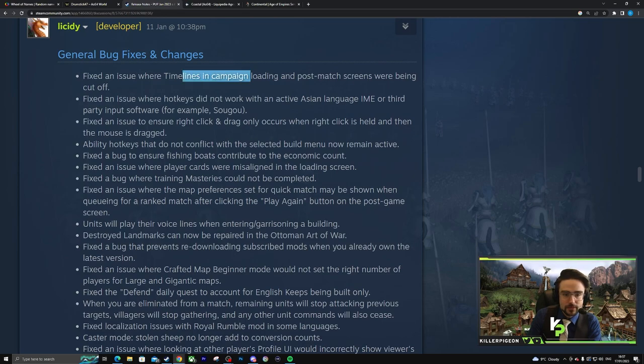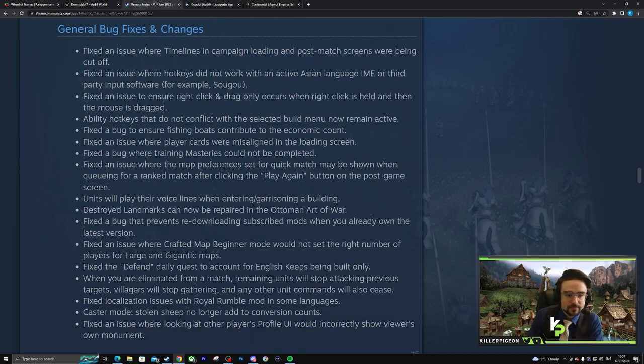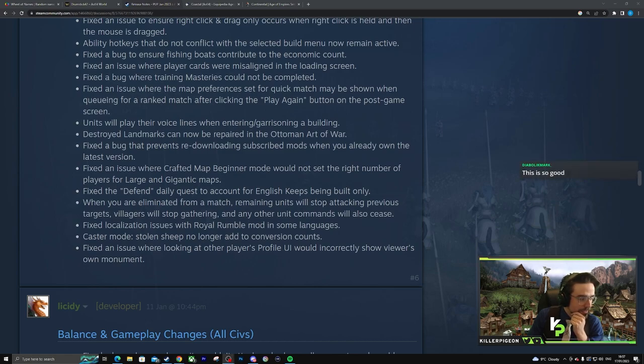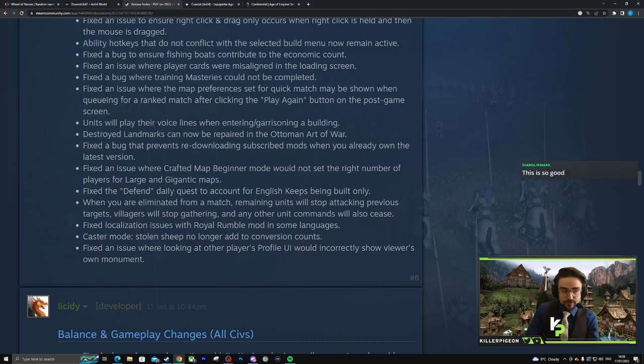General fixes — general campaign stuff. When you're eliminated from a match, remaining units will stop attacking previous targets, villagers will stop gathering, and other unit commands will cease. This is actually a very big deal because in Mega Random Nomad especially, someone beats a nearby player early on and then runs out of wood because for the last 30 minutes the dead player's villagers have been pillaging their wood line. Really nice change.